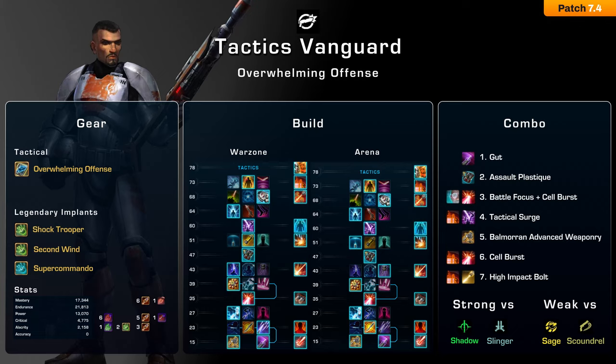For arena, since you will usually be the first target, Super Commando package gives you 3 seconds of invulnerability which you can use to avoid burst damage if you time it right. For stats in patch 7.4 you want to get your alacrity to around 2200, though a bit less is fine if you have good ping. To reach those stats you need one alacrity enhancement, your two legendary implants, and three augments. Since most of your damage on Tactics is yellow, you don't need any accuracy. Once you have those stats, get your critical rating to around 4700 and then add versatile augments to the remaining gear pieces to boost your mastery. For relics, run power and mastery proc — also known as the Thersian Relic of Serendipitous Assault and Focused Retribution.